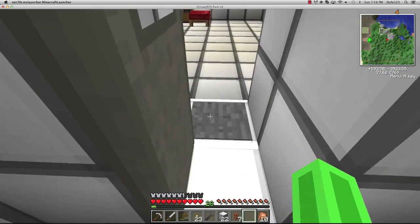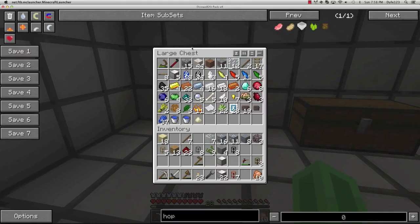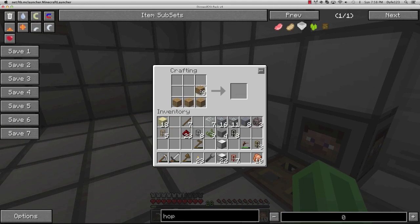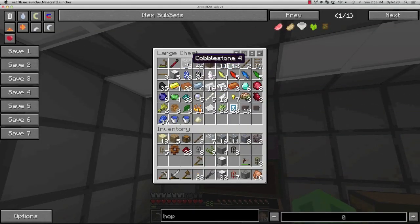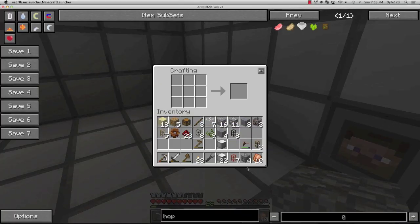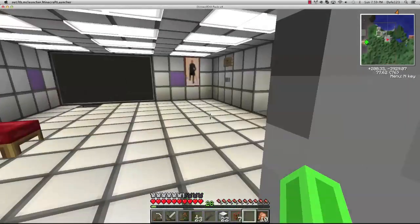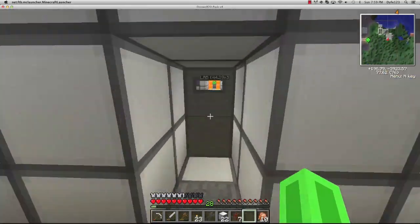We're going to need more wood and a chest. Get some cobblestone for a wooden gear, then a stone gear. Now we just need the iron to finish cooking in our powered furnace. Let's head over there - yes, it's working, but it doesn't have enough power.